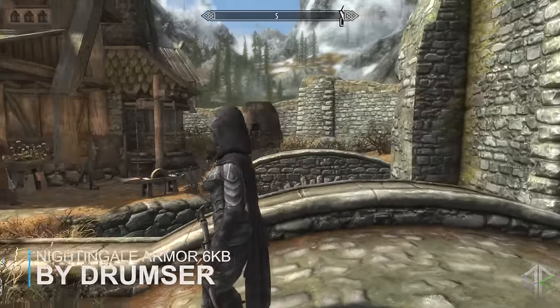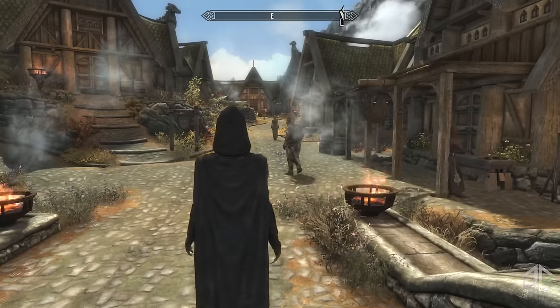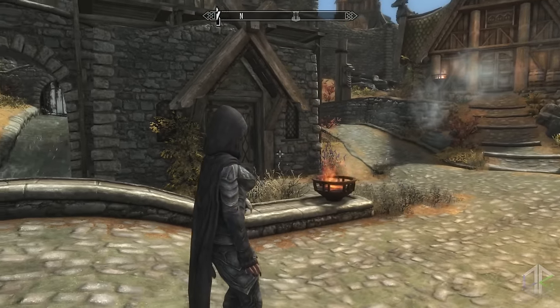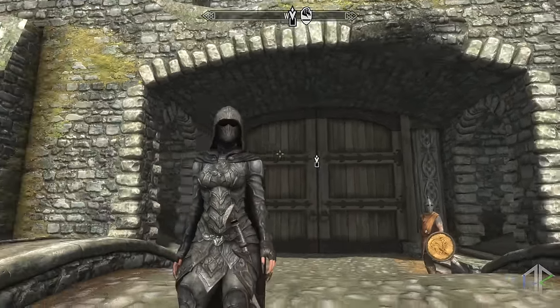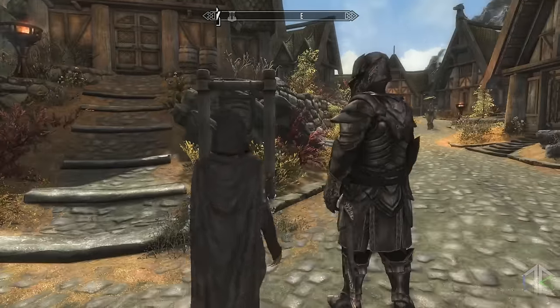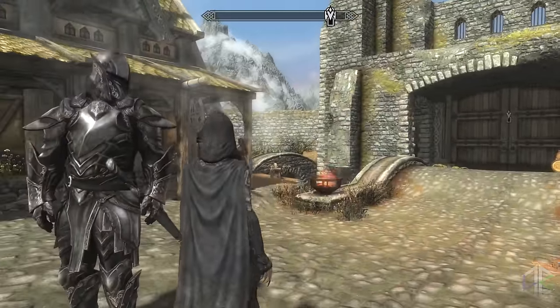Craftable Unenchanted Nightingale Armor is a mod I really like for two reasons. You can now get the armour from the start of the game without having to do the Thieves Guild early, and also it's unenchanted so you can equip it with more useful enchantments if you're not playing a sneaking character. Simply craft it at any blacksmith — both heavy and light versions are available, with stats completely identical to the standard Nightingale armour.